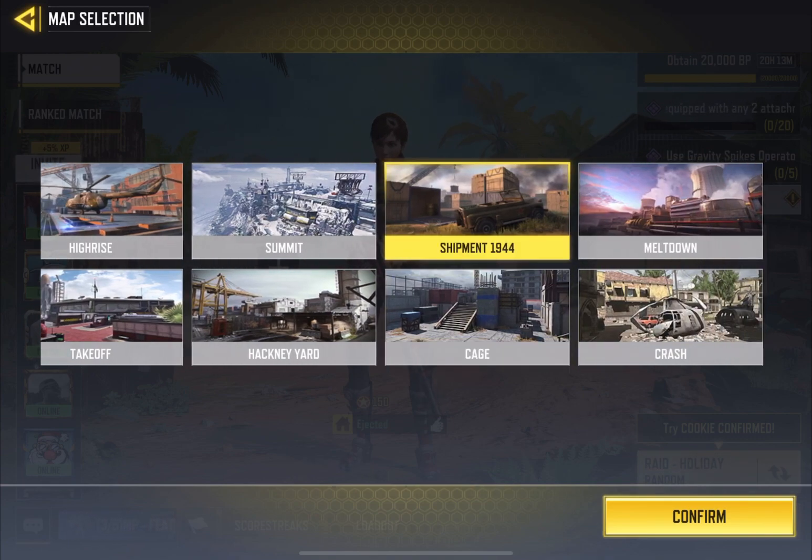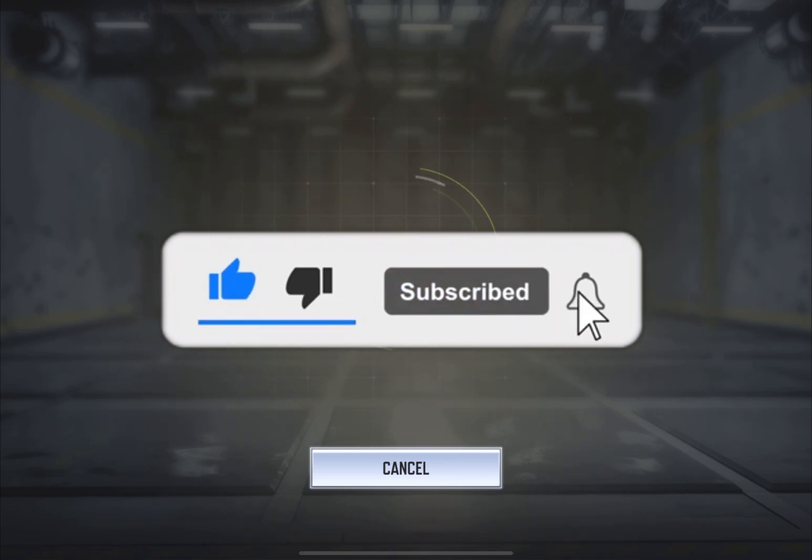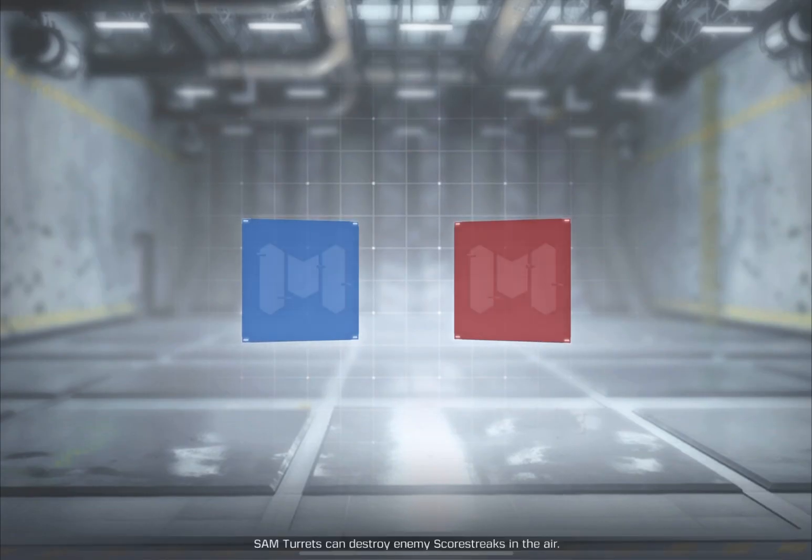What you want to do is go Team Deathmatch and you want to do Shipment or Cage. I highly suggest Shipment over Cage, and I'm not going to edit any of this — I'm going to show you guys how quickly it takes to get diamond camo each round.